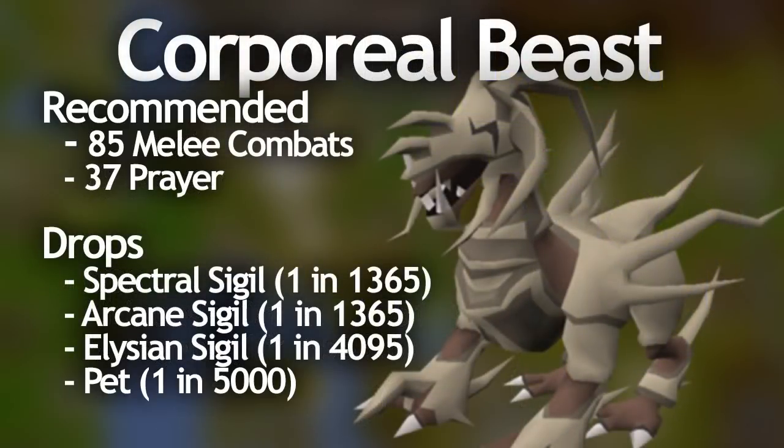The Corporeal Beast has to be the hardest boss in the game, but with a big team he really isn't that hard. It's recommended to have at least 85 attack, strength, and defence to kill him effectively in a team of up to 5 people. When there are more than 7 or 8 people in the room he starts healing himself to scale for the number of people. He drops the Sigils used to make each of the Spirit Shields along with many other valuable drops — the most expensive being the Elysian Sigil at about 300 mil. He also drops the pet at 1 in 5000.